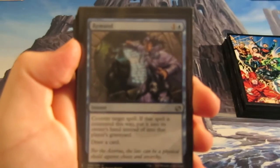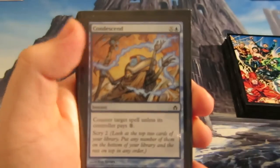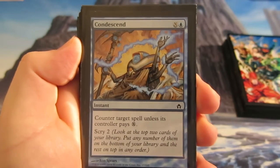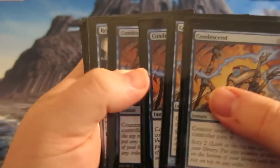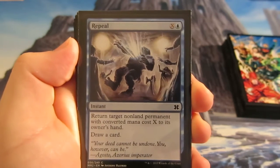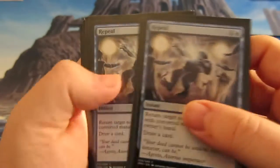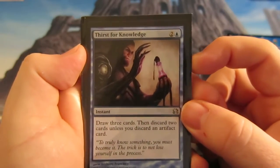For more counterspell magic, we've got a couple of Remands — counter target spell, it goes back to the hand and you draw a card. Condescend is a great card: counter target spell unless they pay X, and hopefully we'll have a lot of mana to back that up, plus it lets you scry two as well — we run a full playset of those. Repeal gives us more card draw and lets us return target non-land permanent. This is a much more controlling build of Mono Blue Tron than last time — we run three Repeals.